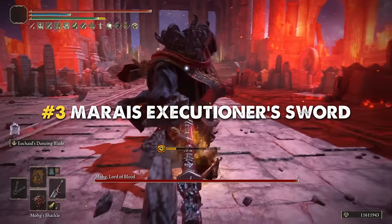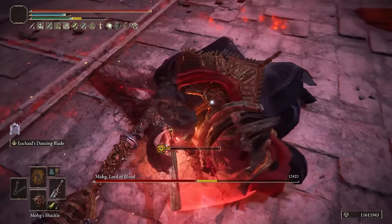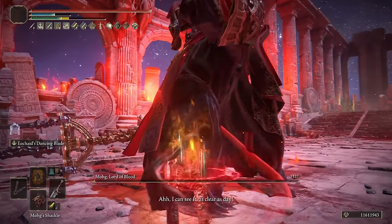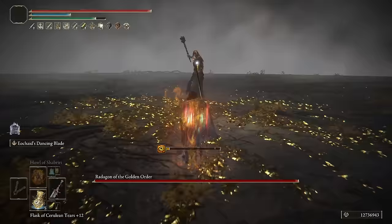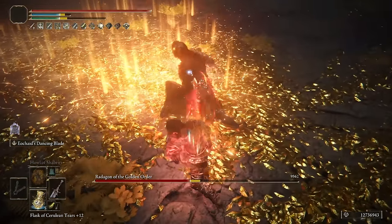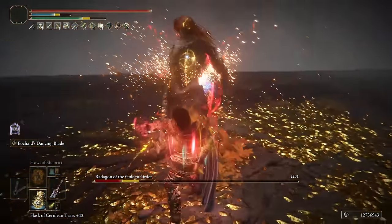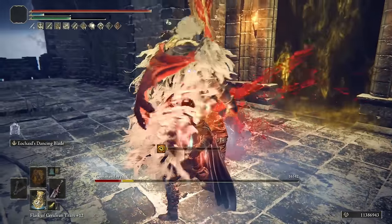We have reached the top 3 and the bronze medal goes to the Marais Executioner Sword — an incredible weapon with a very beautiful and unique design, besides having one of the best DPS in this game. This weapon is truly special and a lot of players don't understand how it works. The Marais Executioner Sword deals physical and magic damage, however it doesn't scale at all with Intelligence — it only scales with Strength and Arcane. The magic portion can be boosted by the Magic Scorpion Charm and the magic tear, but the most important part is the multiple hits you can deal with the unique skill Eochaid's Dancing Blade. This is indeed the only weapon in Elden Ring capable of performing a legitimate one-shot on Malenia when using a one-shot build.